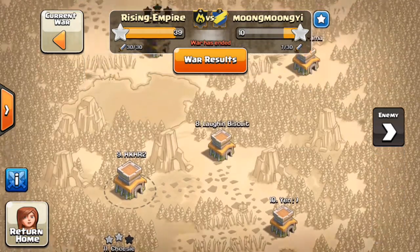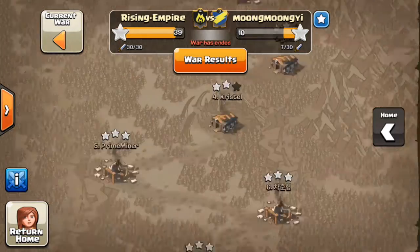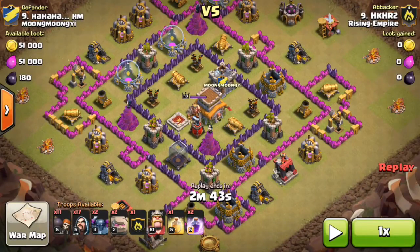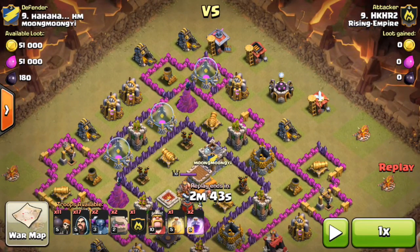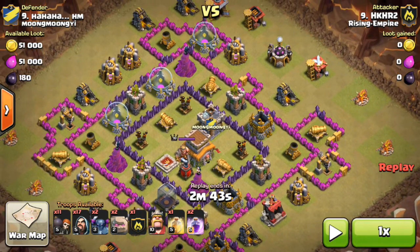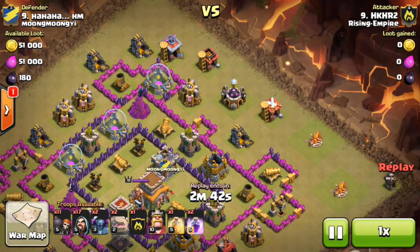Let's dive right into it. This first attack was my first attack in the war — nine versus nine, me against their number nine. I used GoWipe, one of the best war strategies, especially now with my level two Golems. I also have a level ten King which really helps. So I have two Golems, two PEKKAs, seventeen Wizards, eleven Wall Breakers, two Rage spells, and a Heal spell.